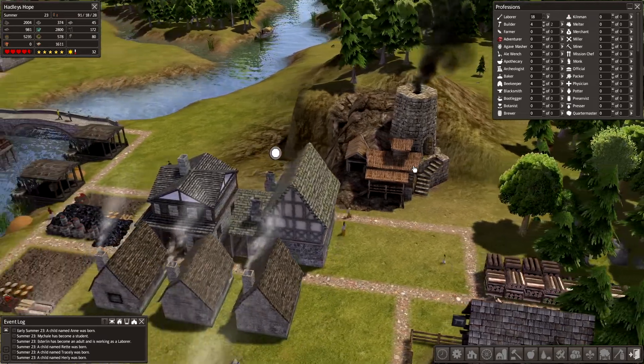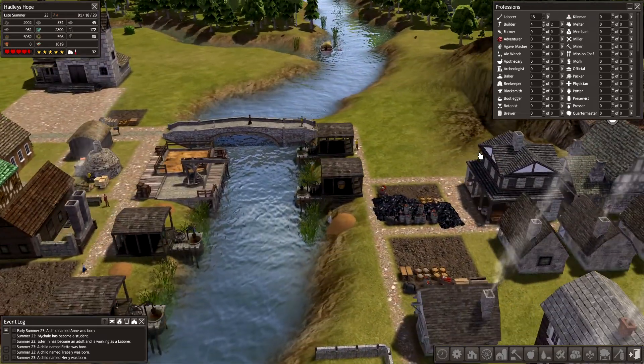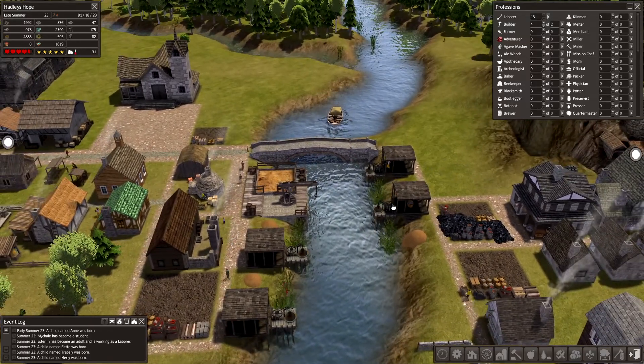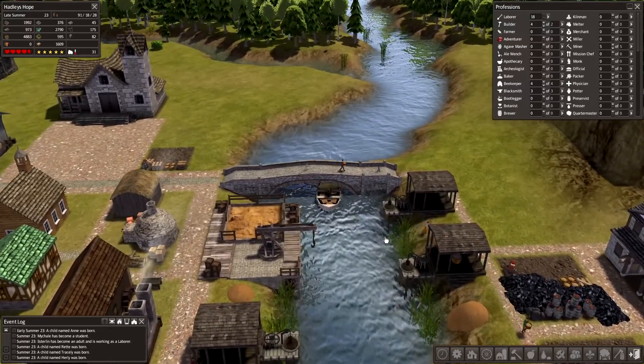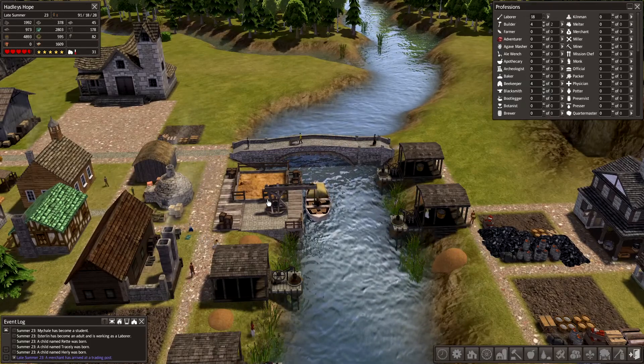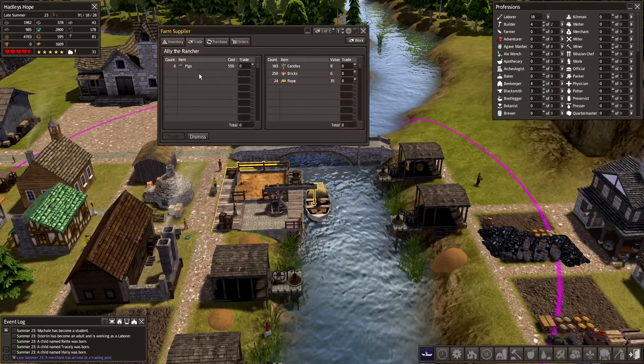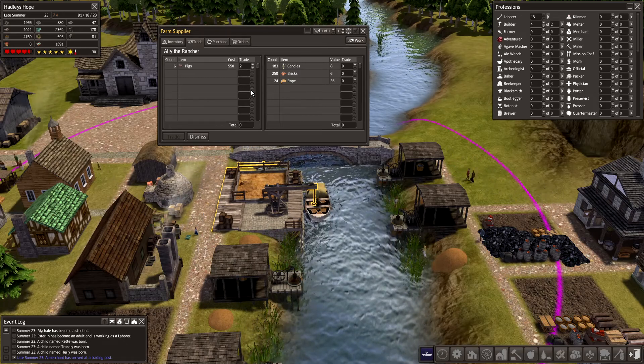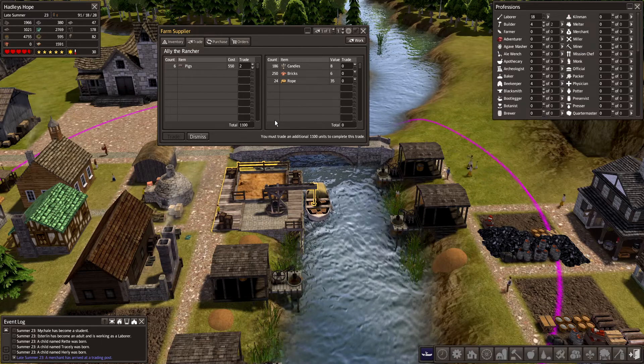In the corner I can see there is a boat incoming. So we want some animals like cows, pigs, or sheep. Pigs it is. Let's go with two and then they will breed.